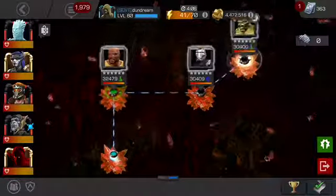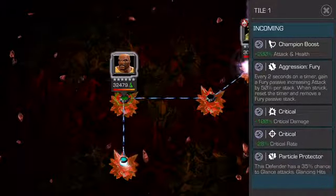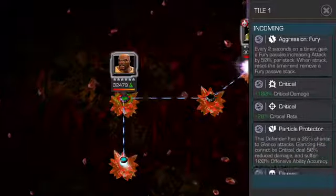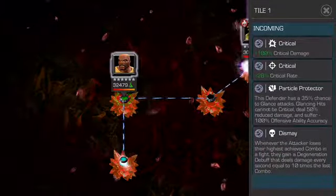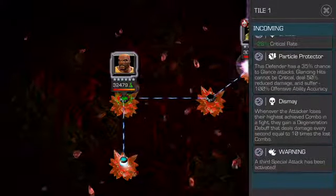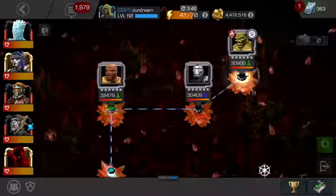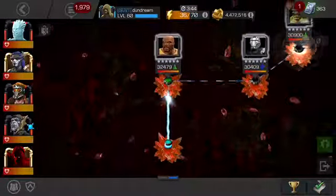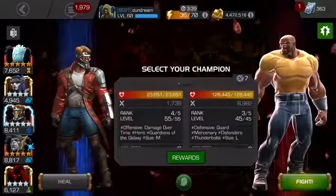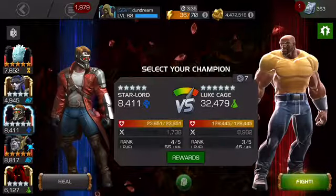So we have a four-star, a max five-star, and the rest are just ranked four five-stars. Three guys here don't look too bad to start with - 200 attack and health on the nodes. Aggression, fury, critical damage increase, critical rate increase. They've got that glancing annoying thing, and this Dismay node is going to be the most annoying one here.